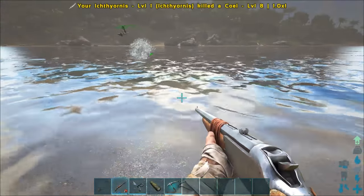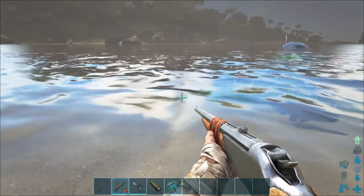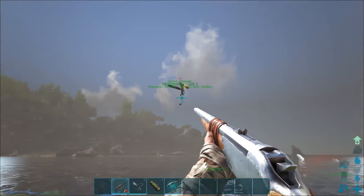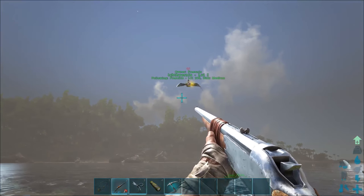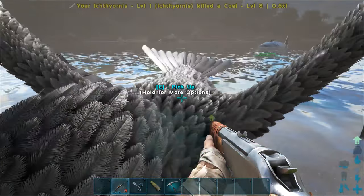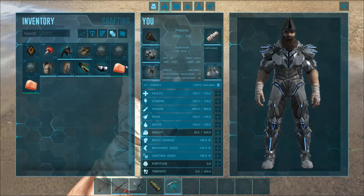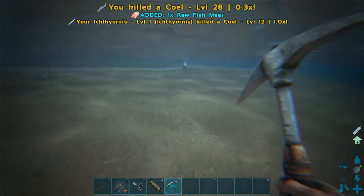Let me grab the other one set to 'hunt and retrieve'. We need to aim at fish — here is one — and double click. Now it has the fish but it doesn't eat it, so it should come back to me. The fish has a golden glow around it. When you harvest the fish with a glow on it, you will have a chance to get raw prime fish meat instead of normal raw fish meat.